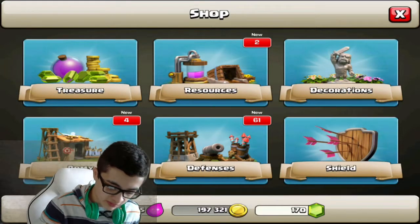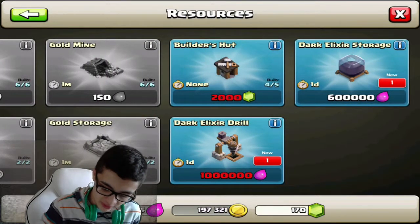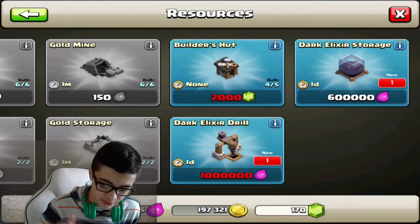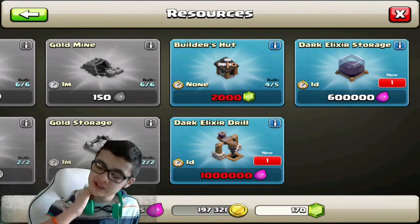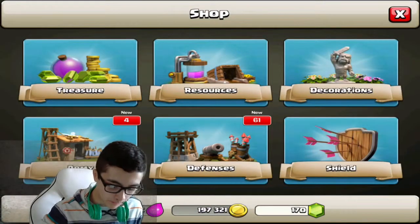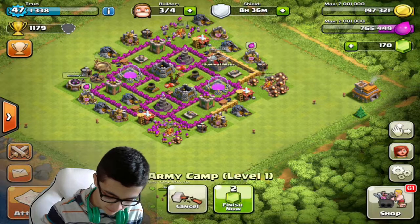We unlocked a Dark Elixir Storage and a Dark Elixir Drill — those are so expensive, holy crap. We also unlocked another army camp, let's do that right now. I'm just gonna throw it down right there.